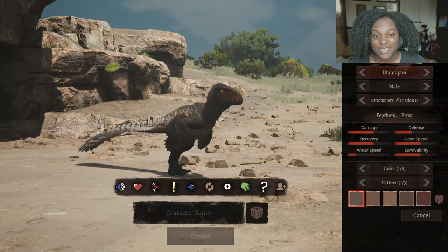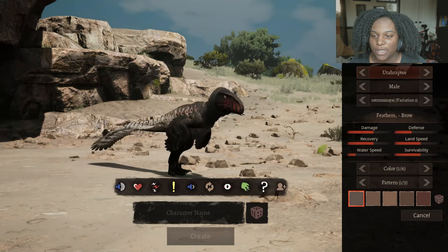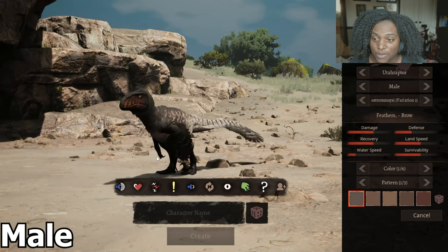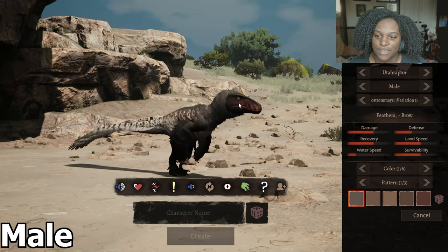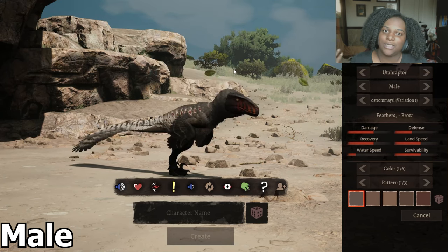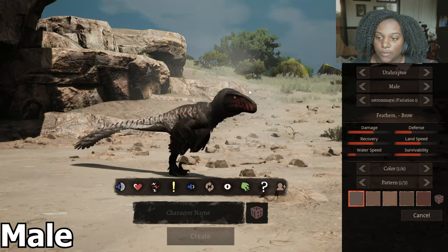Alright everybody, this is the updated Utahraptor mod. You can see they really did a couple of changes here. It looks way better already — I can tell just looking at the face and the eyes. They don't have those tufts at the top with the basic default Utahraptor.